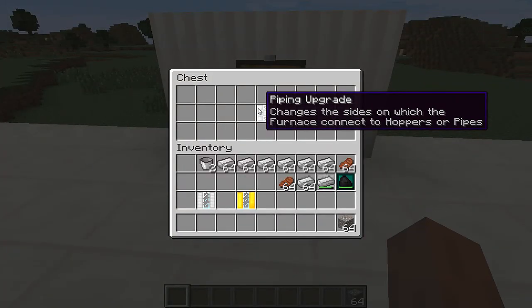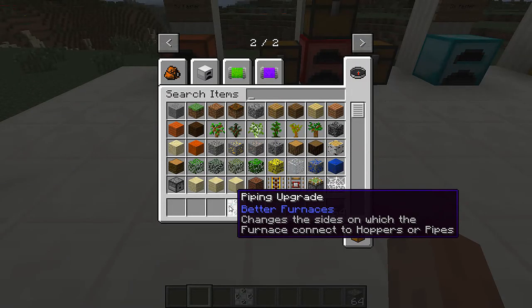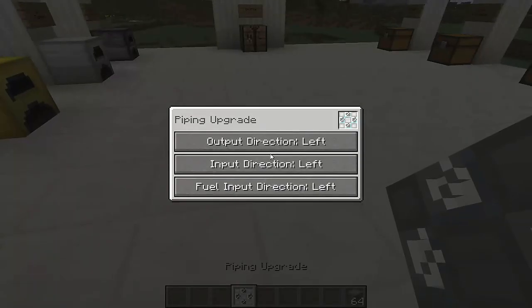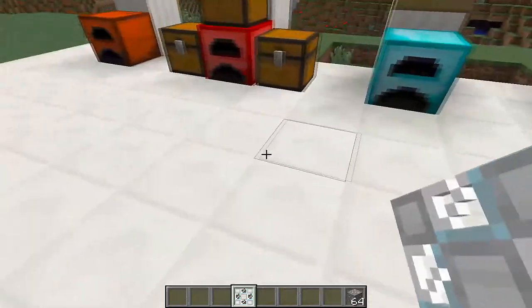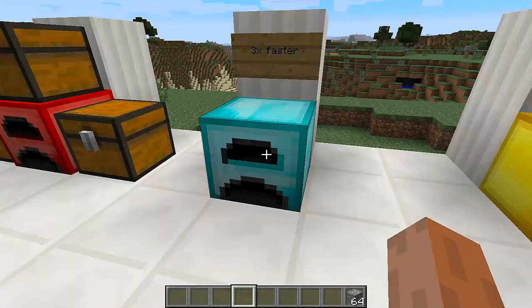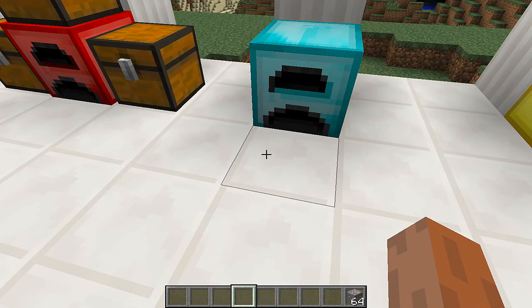The next one is the piping upgrade. To craft it, you need iron and two glass. This one actually changes the size on which the furnace connects to hoppers. It's similar to the factory upgrade but lets you change the directions of hoppers going in and out — input, output, and fuel can all be directed via a hopper system. I personally couldn't figure it out fully today, so I won't be demonstrating it.